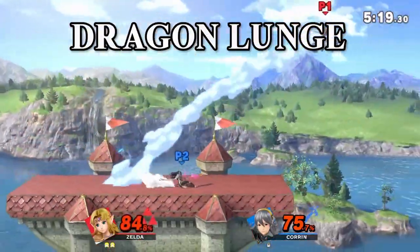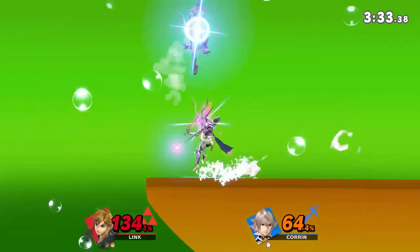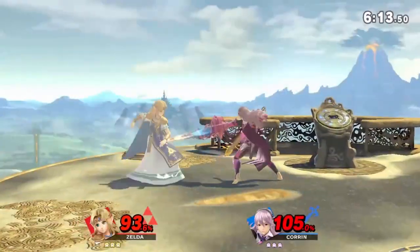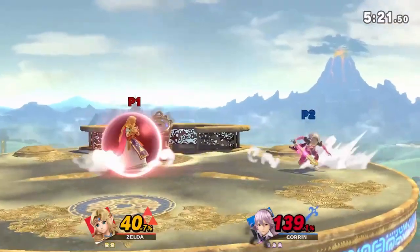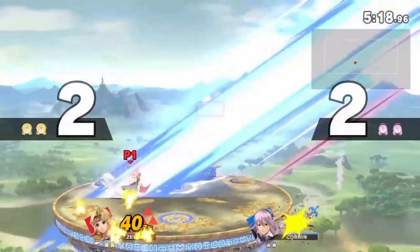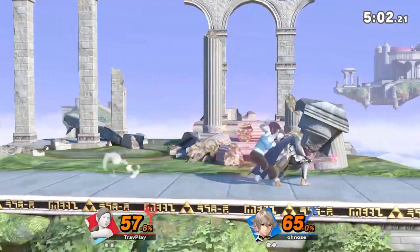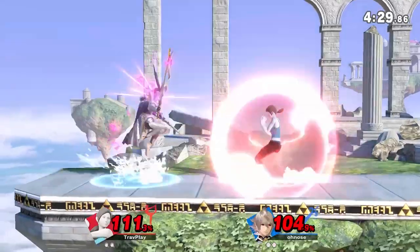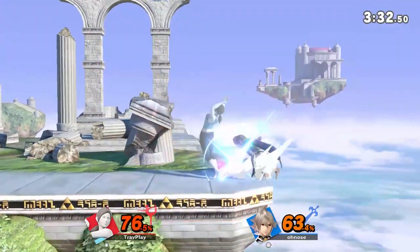Corrin's side B, Dragon Lunge, is a move that can be mixed up in a lot of ways. He can two-frame you off the ledge with the initial spike. He can spike into the ground and then either kick forward, kick backward, or cancel the move and land. This move was part of what made him amazing in Smash 4, but in Smash Ultimate it got nerfed hard with a ton of end lag, so you can usually punish him after he uses it. The best way to beat this move is holding your shield, waiting for the kick, and then punishing quickly. There is a chance he could cancel the move and come grab you, so be ready to use an out-of-shield option or move away.